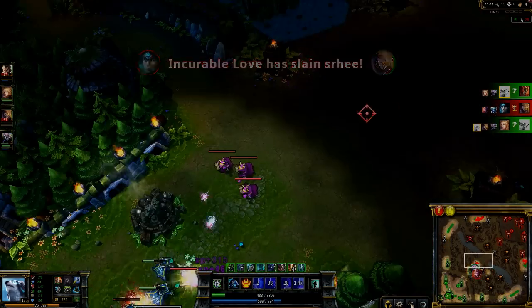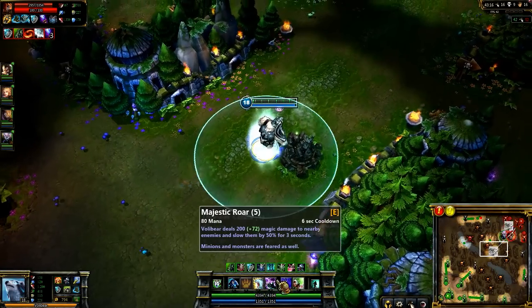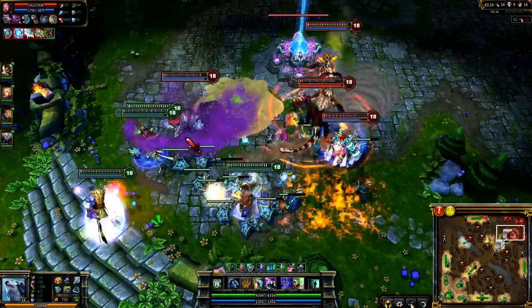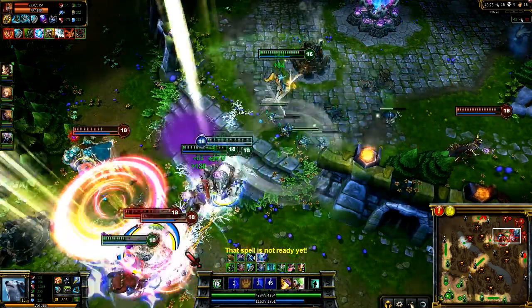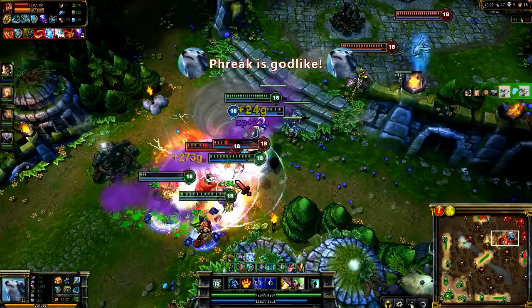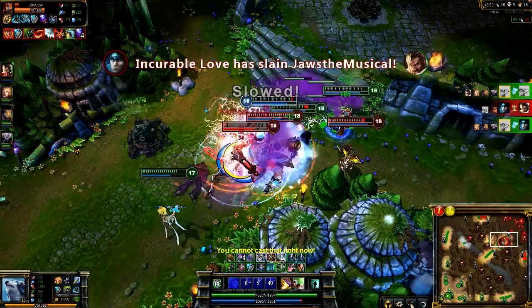If your opponents choose to ignore you in a fight, Volibear deals tons of damage. A teamfight breaks out in their base, and I first aim for the largest damage threat, Shyvana. I charge in with Rolling Thunder and activate Majestic Roar and Thunderclaws immediately. However, I see my team is focusing Volibear, so I switch and bring him down as quickly as possible. I see Thunderclaws has brought Taric low, so I take the kill with Frenzy before finally swapping to Shyvana.